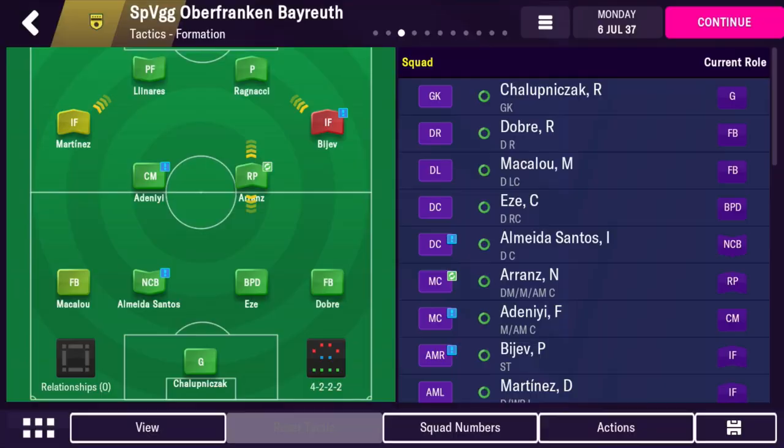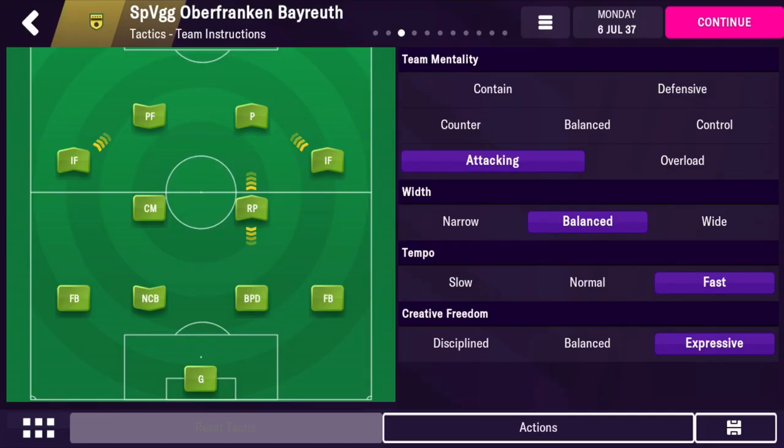Here's the tactic. It's a 4-2-4 with normal fullbacks, a normal goalkeeper, a no-nonsense center back, and a ball-playing defender. Then you have a central mid and a roaming playmaker who can spearhead your team forward, two inside forwards to overload the box, and also a pressing forward and a poacher.